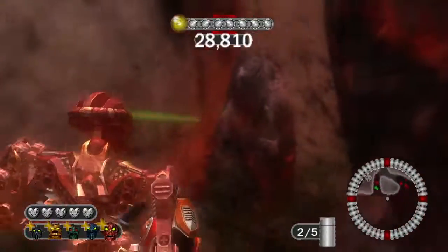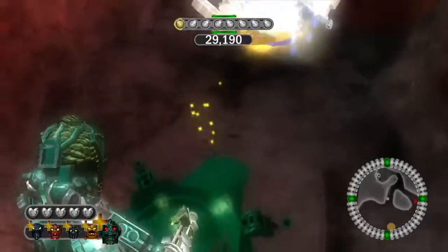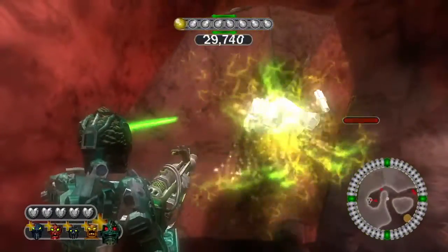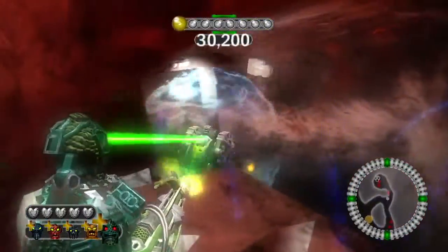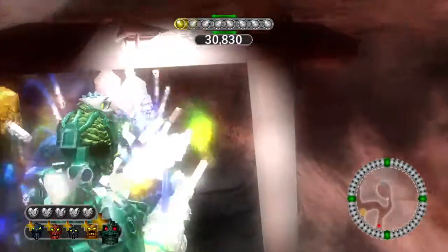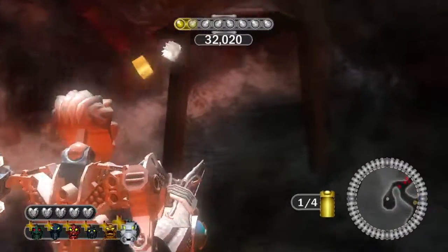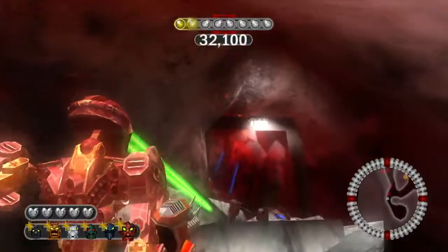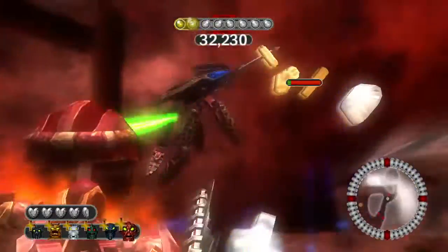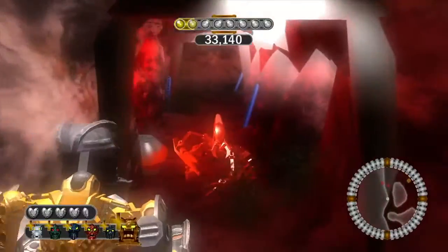Come over here and grab this — it will be your second silver canister. Use this jump pad with Kongu, then blast this secret door open and in there there will be Matoro's mask as well as a gold canister. Since I haven't done lots of kills with Hahli, I might as well spend some of the level playing as her.